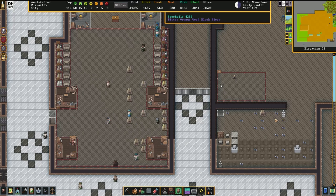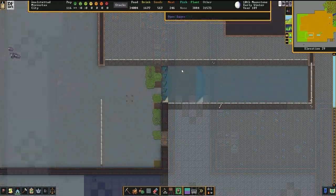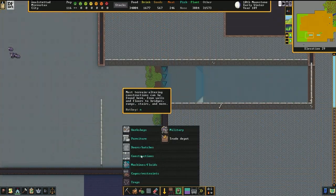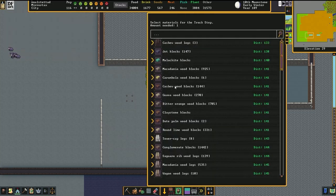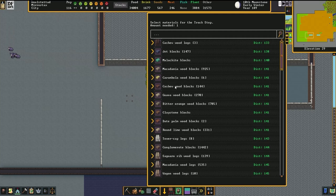All you need is one Minecart, one construction material, and a knowledge of what it is that you actually want stockpiled. First, you build a track stop that will be next to where you're putting your Quantum Stockpile. Make sure to pay attention to what direction the track stop will be dumping the materials in. In this case, I've selected to go to the east. It does not matter what material the track stop is built out of.